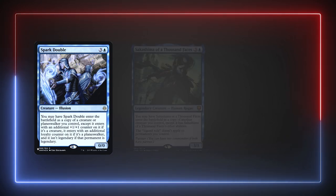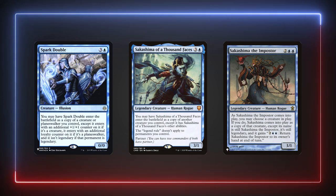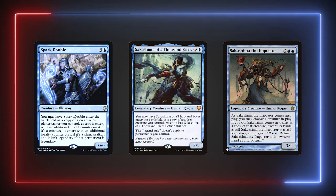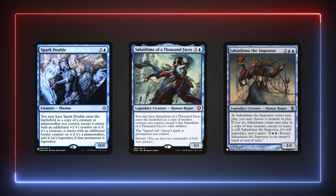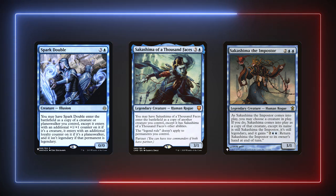Unfortunately blue doesn't have a lot of support for vampires, but there are a lot of clone effects. Spark Double and both Sakashimas on our Commander will pile on even more cards in exile, expanding our advantage, or they could clone some of our more powerful vampires. There are even more clones, but these let us dodge the legend rule, and cloning our commander would be the main target for cards like these.